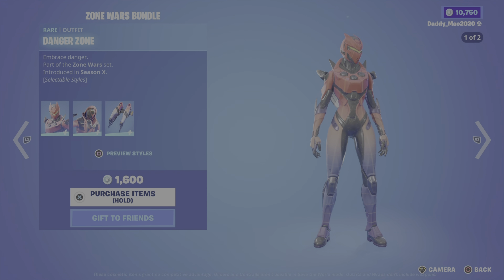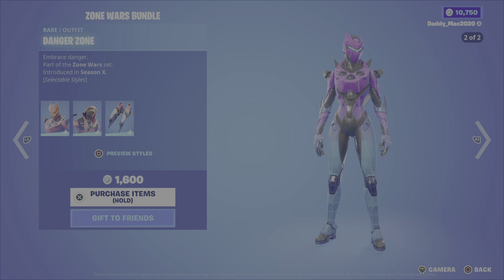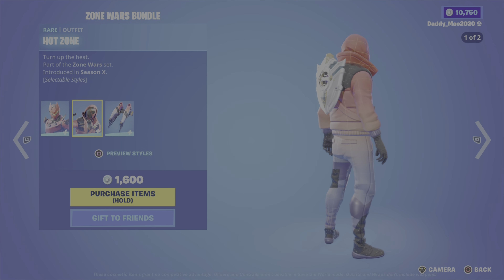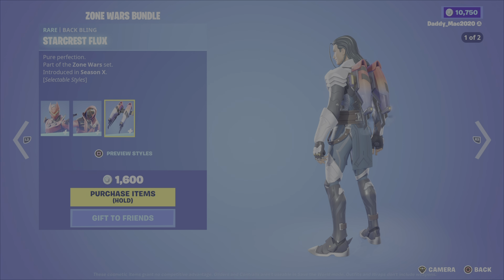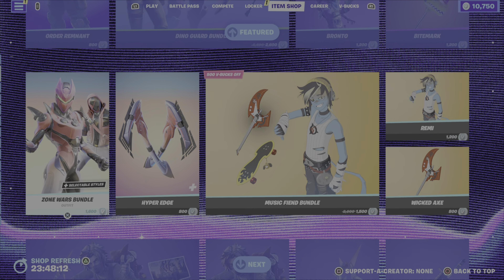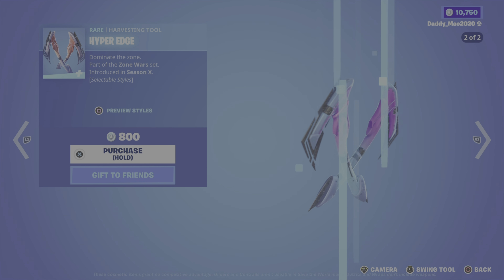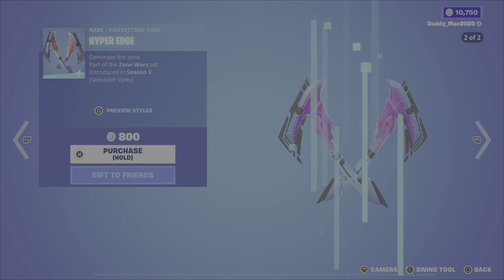So next up, we have the Zone Wars Bundle. This includes the Danger Zone outfit, which has two different outfit styles — it's from the Zone Wars Set, Season 10 — and comes with the Hot Zone outfit, which also has two styles. Lastly, it comes with the Starcrest Flux Back Bling, which also has two styles. That's $1,600 V-Bucks for the bundle. You can also pick up the Hyper Edge Pickaxe, which would go well with either of those outfits, for $800 V-Bucks.